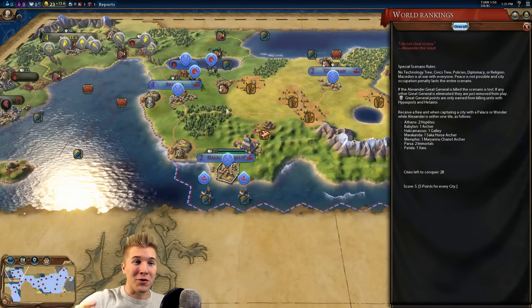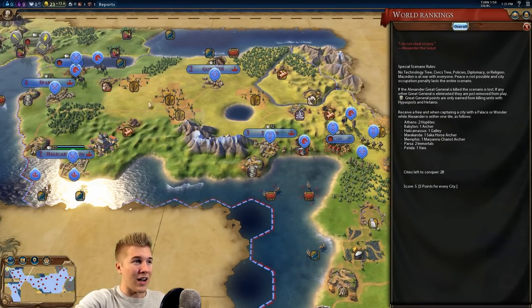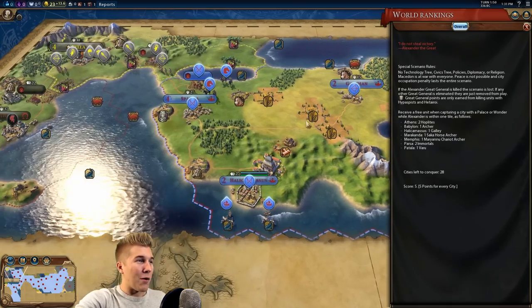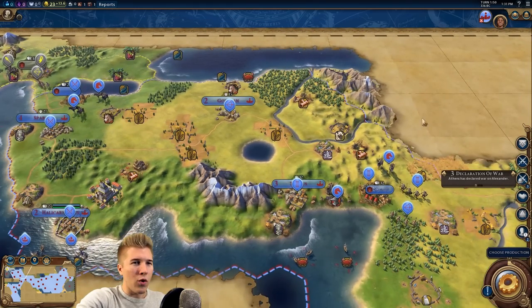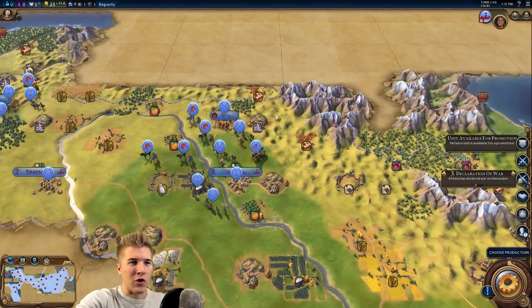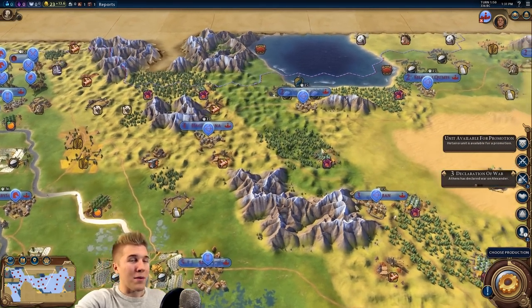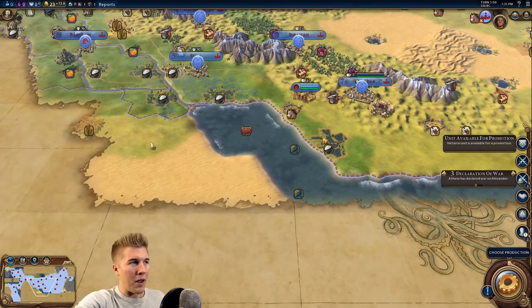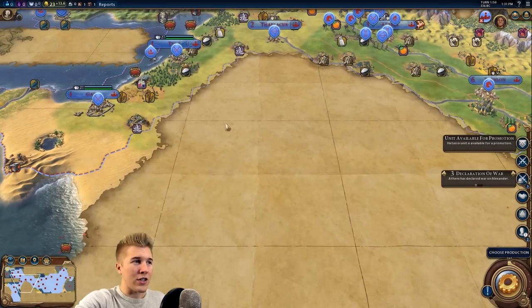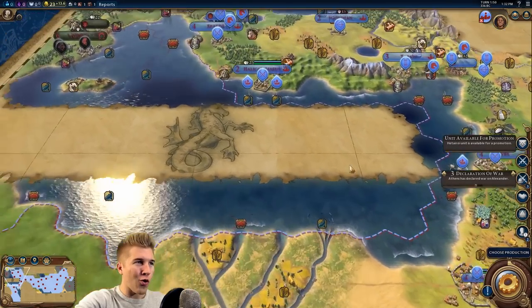I don't even know if I can do this on Prince, but I definitely wanted to explore this campaign and try my best. 28 cities - city states do count - in 50 turns. I think things are going to start to snowball around turn 40. The more cities we capture, the more units we can add to our army. There are no technologies, no civics, no policies, no diplomacy, no religion. It is all war.